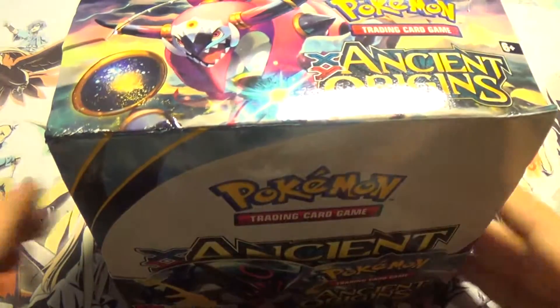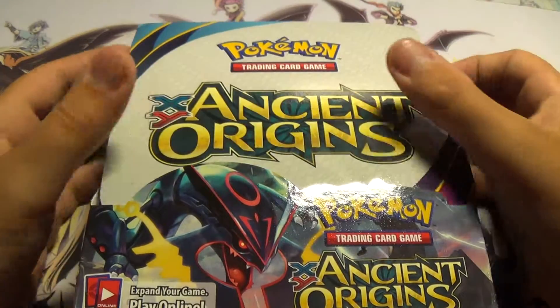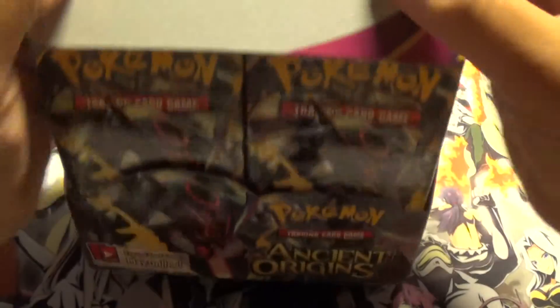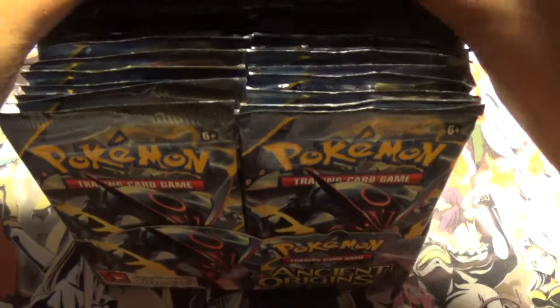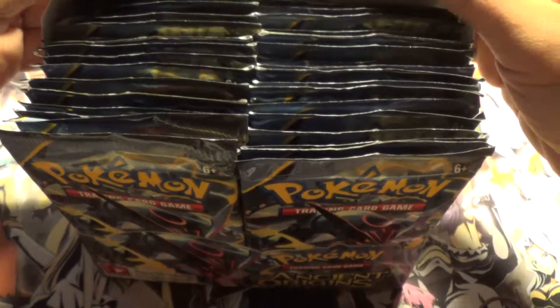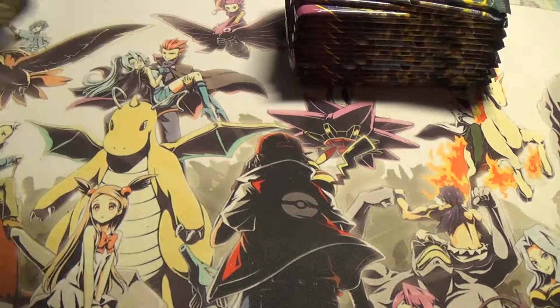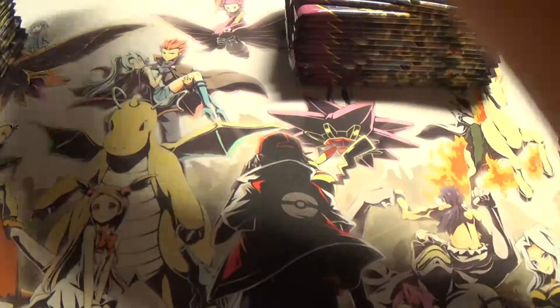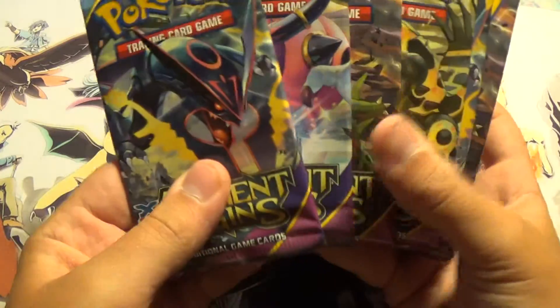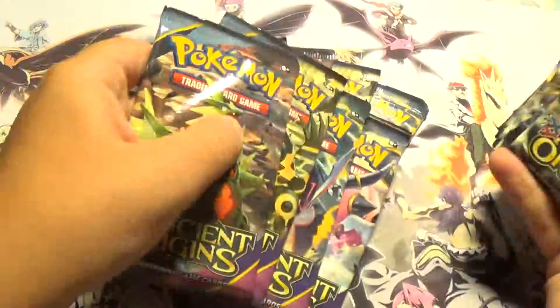Okay, here we go — Ancient Origins, great set personally, that's what I think. Overall it has a couple of great EXs, including Hoopa, Sceptile, Lugia, and others. I'll just lay the stack of packs over to the side and I'll take nine for this part, because there are 36 in the box — that's five and four more, nine.